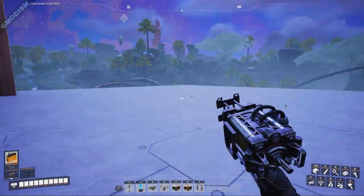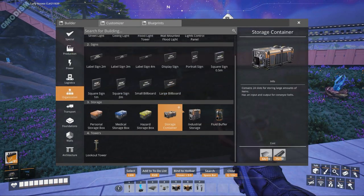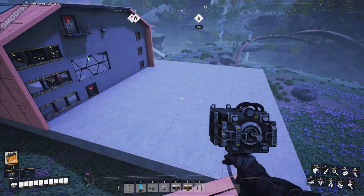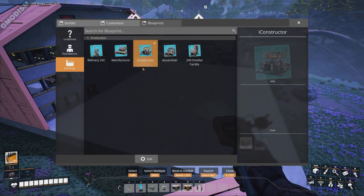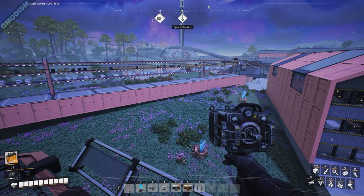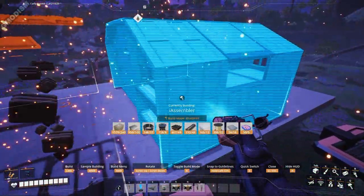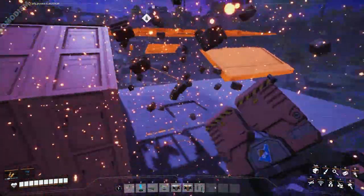We have copper sheets and some spare space — you can probably imagine we're going to use that space for assemblers, which will combine the plastic and copper sheets to make circuits. We need four assemblers, which means two blocks. We line them up so they get a nice input and a flush output connection.